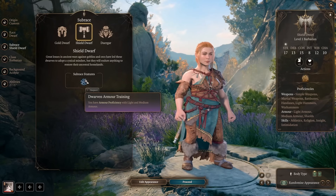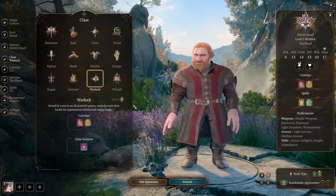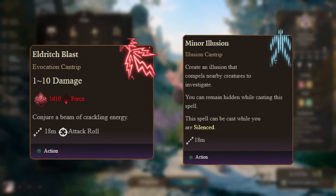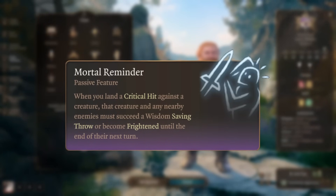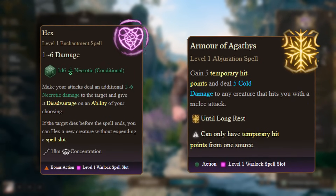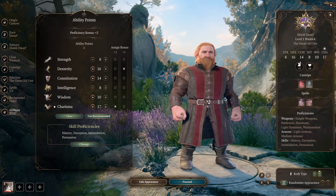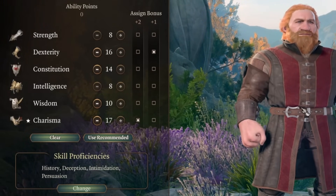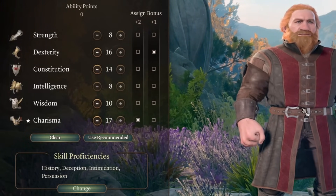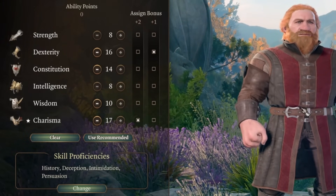As previously stated, we're going dwarf — specifically shield dwarf for the medium armor proficiency, since we love not getting hit. We are also naturally a warlock, taking Eldritch Blast and Minor Illusion as our cantrips, and going Great Old One for our patron, giving us access to some cool spells, but also making it so when we crit, enemies in an area have a chance to get frightened. For our leveled spells, we go with Hex and Armor of Agathys for a mix of survivability and damage. Our background ends up being noble to go nicely with our backstory. Our ability scores emphasize charisma as well as dexterity, which won't be immediately useful past initiative boost, but will help our AC later in the playthrough. Our skill proficiencies also befit a dwarf of our lineage: history, deception, intimidation, and persuasion.